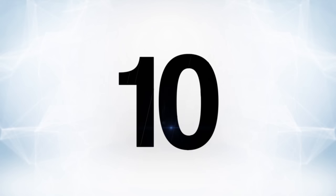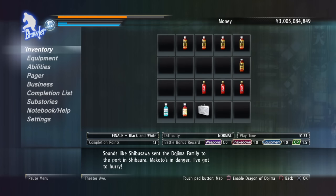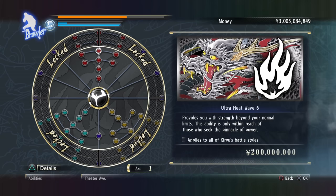Starting off with number 10, Yakuza 0's Legend Styles. Most Yakuza games have the expected unlockable special abilities, moves you can get from spending experience, but Yakuza 0 does it just a little different. Instead of unlocking moves with experience, you buy them with cold hard cash, and each character has their own hidden move set that can be unlocked by completing their individual side stories.